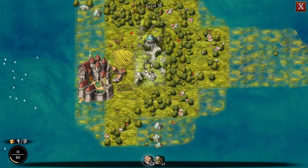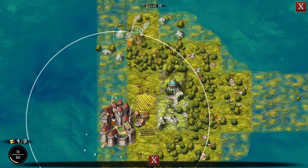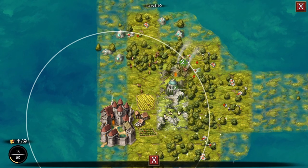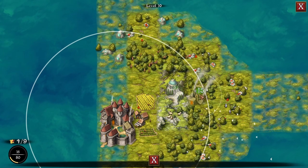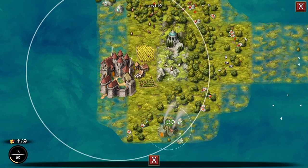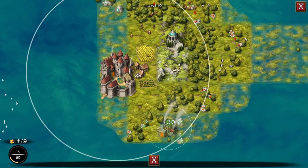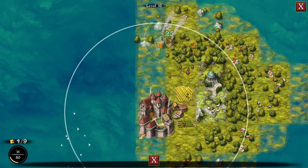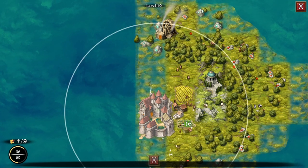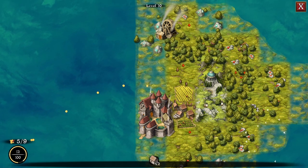We want to do the mines — we know we can put these up here. Just check all our placements, 40. It looks like 40 is about all there is, that's kind of disappointing. Oh well, that'll have to do — there we go.